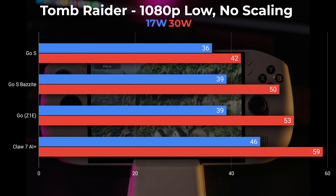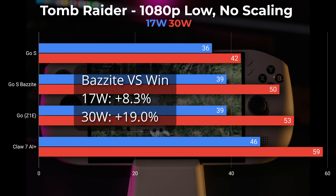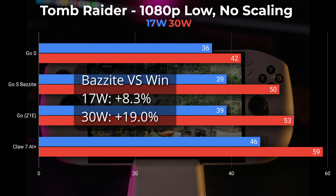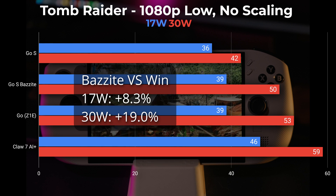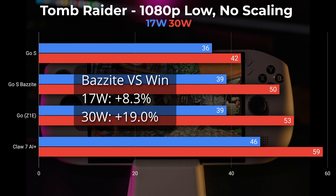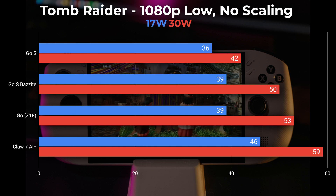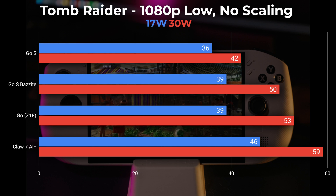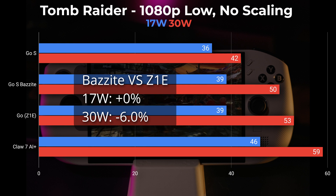Moving on to Tomb Raider: versus Windows we saw an 8.3% increase in FPS at 17 watts and a 19% increase at 30 watts, pulling away a bit more at higher wattage. This is not quite as big a gap as Cyberpunk versus Windows. Comparing to the Z1 Extreme, it's actually performing at almost identical FPS at 17 watts — keep in mind those Z1 Extreme numbers are from Windows, not Bazzite on the original Legion Go.